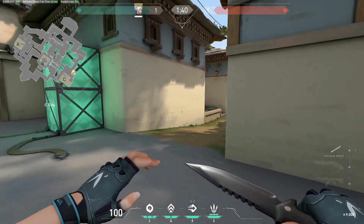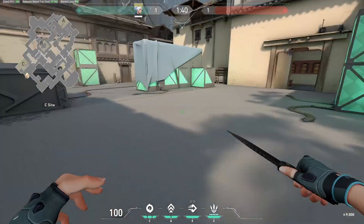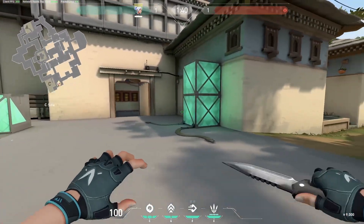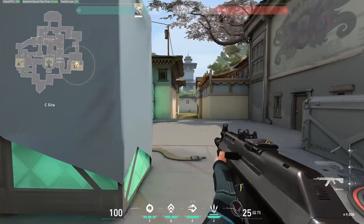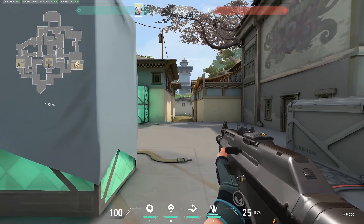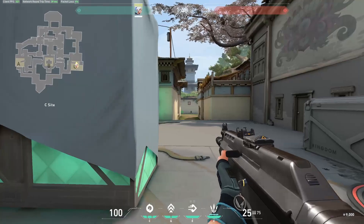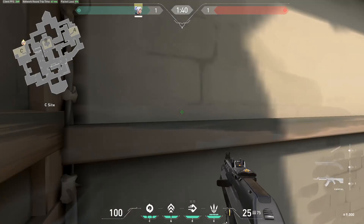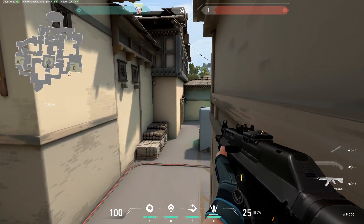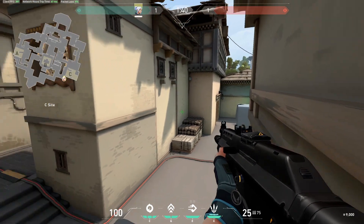Coming up to C Site, there are not a ton of great off angles that you can hold because it's a pretty even mix of people holding back site right here, right there by garage and wood, and a lot of people play here too. The mix is pretty even, so people coming into C Site will often check most of these angles. There aren't a lot of great off angles. One of them — if you have a Jett or an Omen to teleport up here — this is a decent angle. A lot of people will not check it, but enough people would play up here that you'll be seen pretty easily.